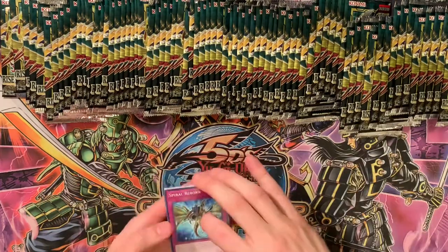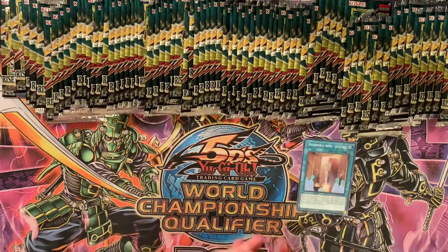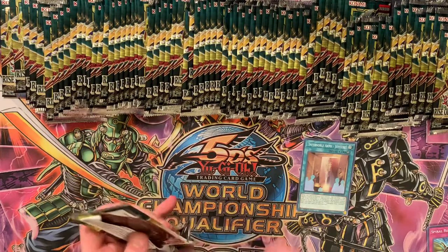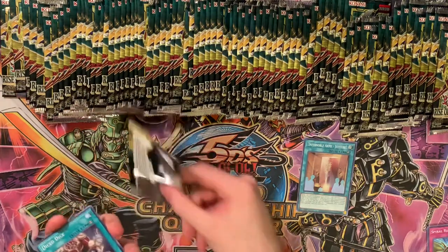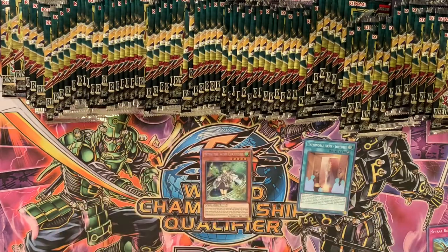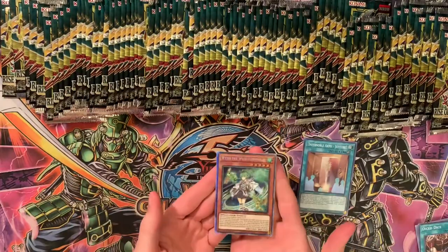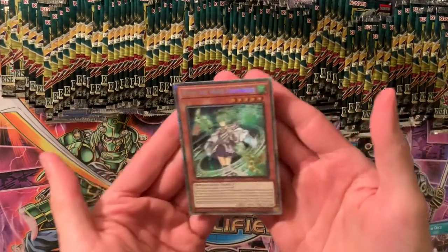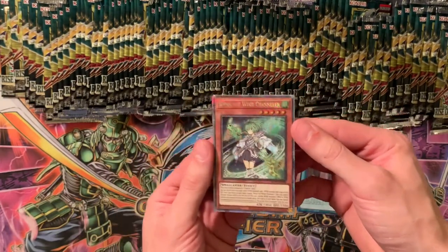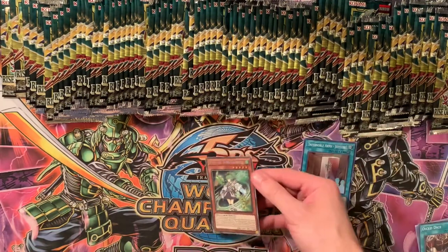Still looking for more triple technical talents, forbidden droplets definitely. We got a pretty decent amount of Dogmatica stuff actually. Oh bro — Win the Wind Charmer, starlight rare! Oh my god, can you guys see that? Dude, that's sick. I forgot this was even in the set as an ultra rare. I'm gonna get a sleeve for that one.